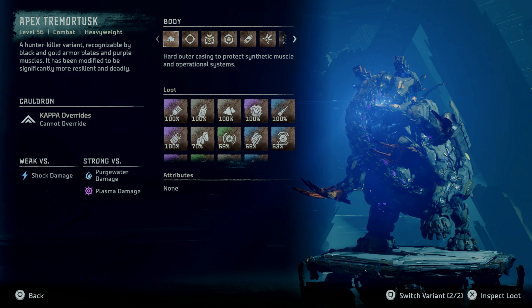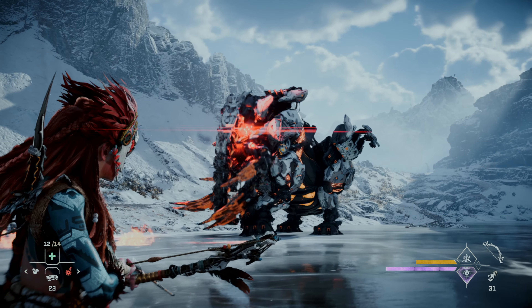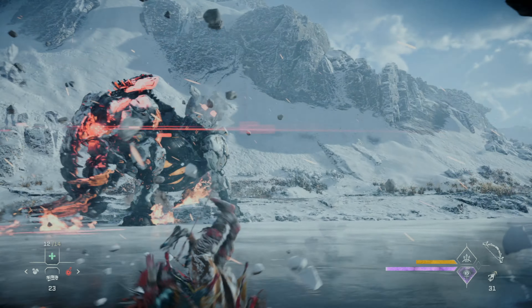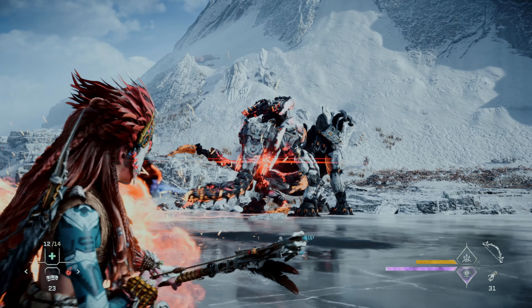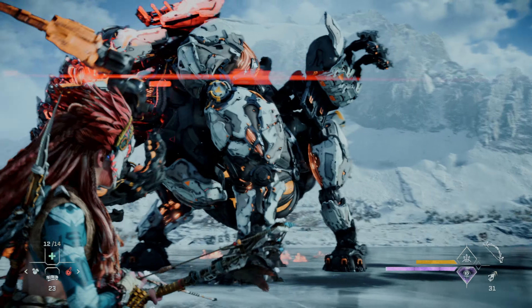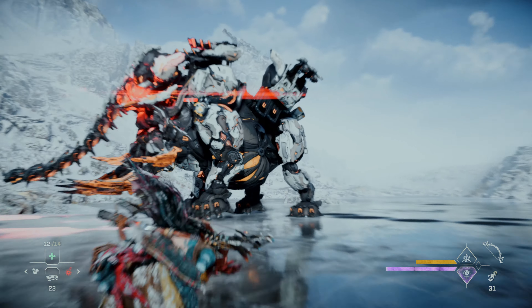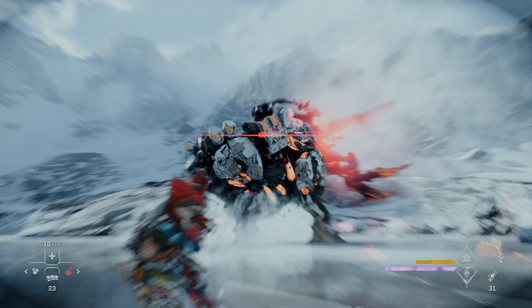Let's take a look at the Tremortusk in battle to closely study its attacks. It uses its trunk to grab a superheated boulder from the ground to use as a ranged attack, in addition to its salvo cannons. It can also use its trunk as a flamethrower. It can use its tusks for a devastating grab attack. You can see it electrifying its feet for an AoE shock attack. It can also unleash a deafening roar, temporarily disabling weapon use.